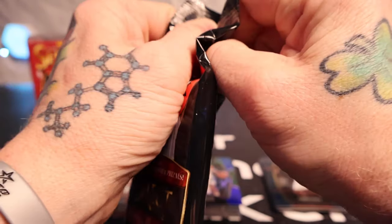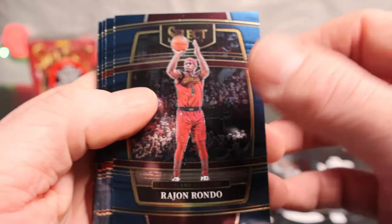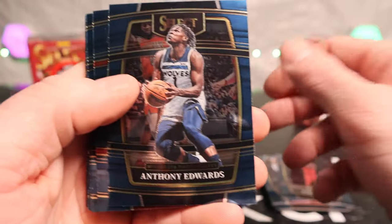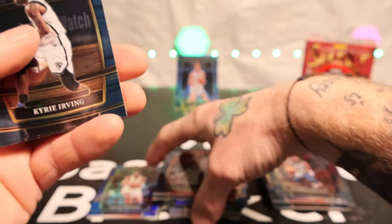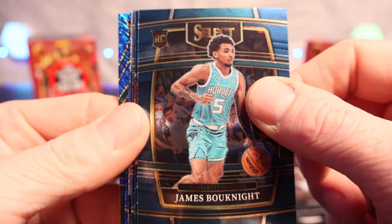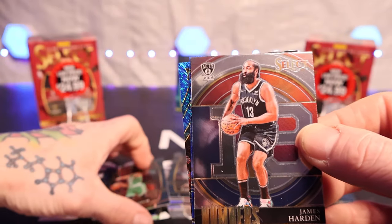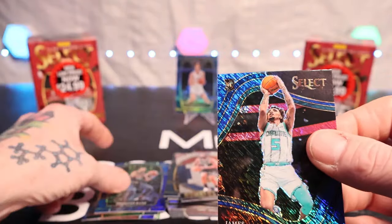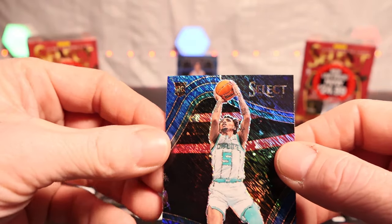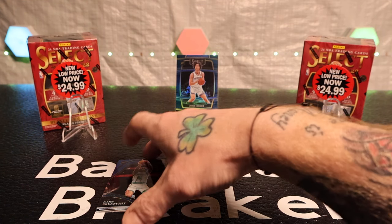Last hanger pack - here we go. We got Derrick Rose, Cade Cunningham rookie - let's go! We'll sleeve that up. Ant-Man, Jaylen Green, Isaiah Todd, Davion Mitchell, Kyle Kuzma, James Bouknight rookie, Devin Booker, Jason Tatum on the silver, James Harden, Darius Bane on the shimmer, and then James Bouknight again on the premier level. Definitely like these cards - think they are awesome. That wraps up the hanger packs.